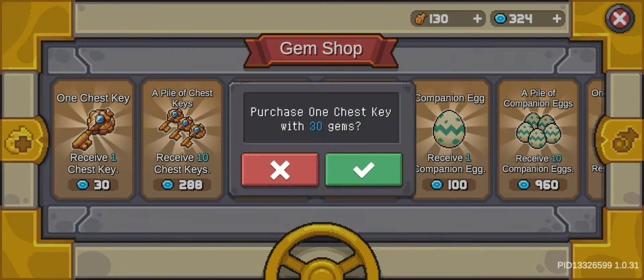Now let's see my character inventory. Here I have many legendaries that are ready to be dismantled next season. Now let's check other characters.